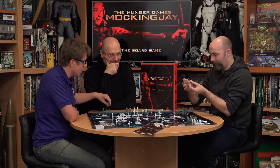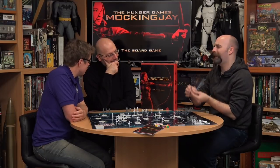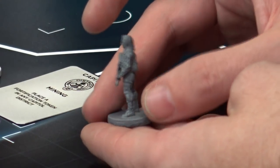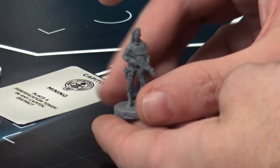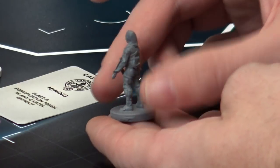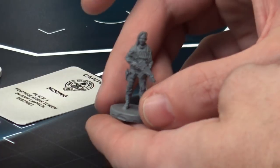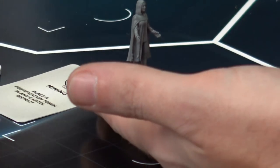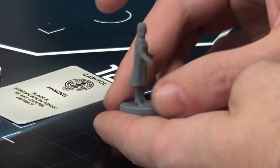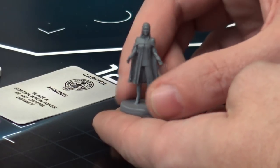Then we have Cressida, who is a propaganda queen. The design is great, and all the gear and armor feels regimented as if coming from the same source — this is when they are part of the star squad going out and creating films to forward the agenda of the Resistance. Then there's Alma Coin, leader of the Resistance — okay at everything, able to fill in the gaps of your plans.